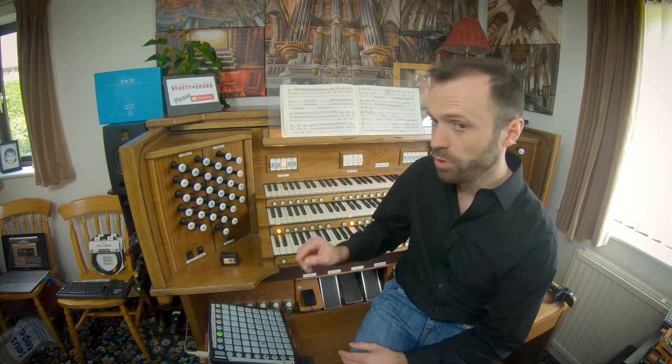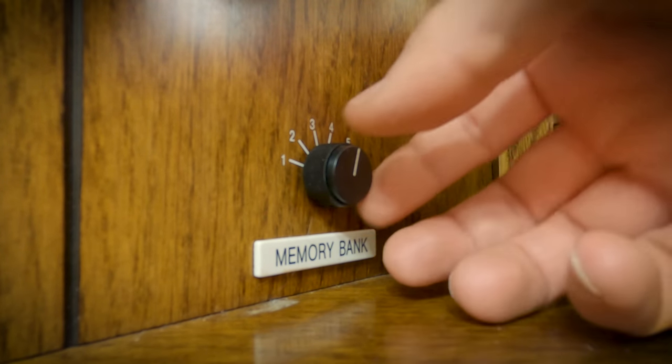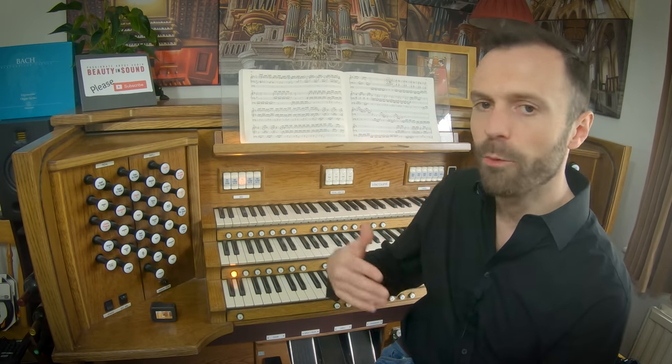The next thing to work out was how I was going to have different general settings and different divisional settings for different organs. I've got about half a dozen organs on the computer and with them having different specifications I'd need different divisional and general settings. One way around that was to use the memory bank on the organ — there are six memory banks, and being creative, I know that Rotterdam is on number three, so whenever I load Rotterdam, number three goes on and all the divisionals are assigned to Rotterdam.